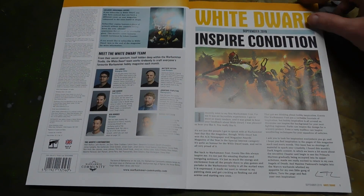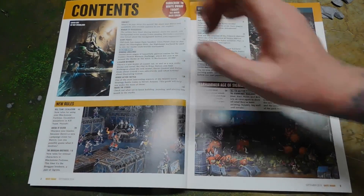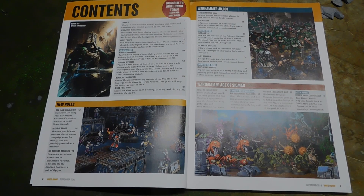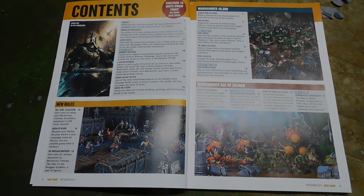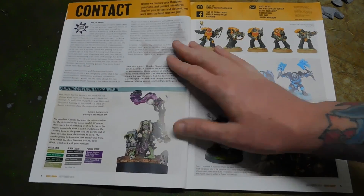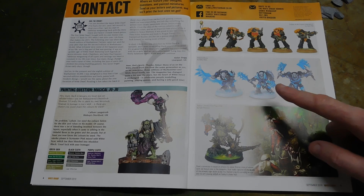Without further ado, let's see what is inside this issue. Apparently there's quite a lot of Dark Angel stuff in here. We've got some new Kill Team stuff and we've got the new guys from the Blackstone Fortress expansion, some Sigmar stuff and more Dark Angels.